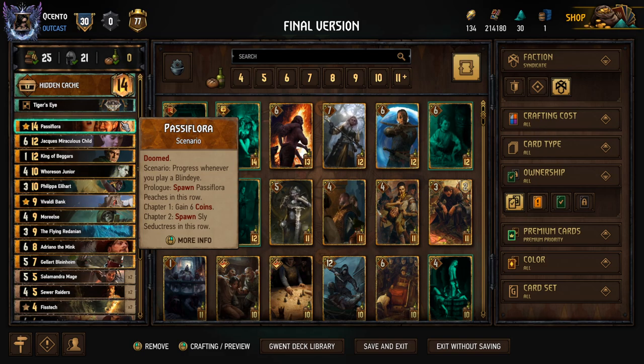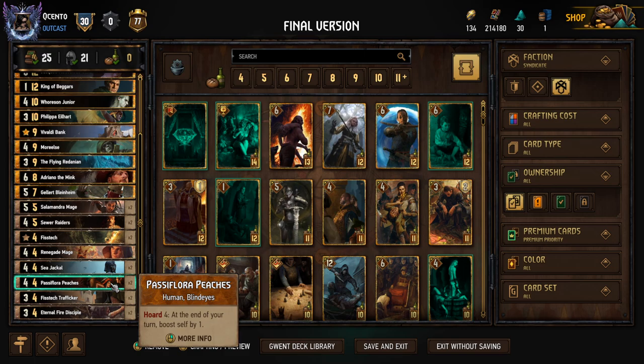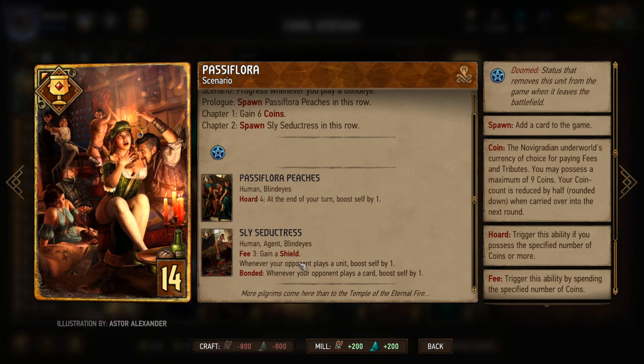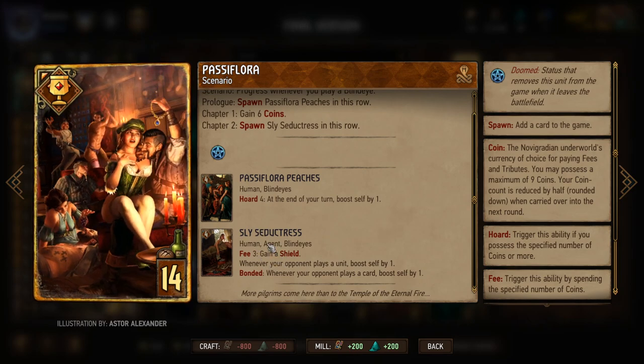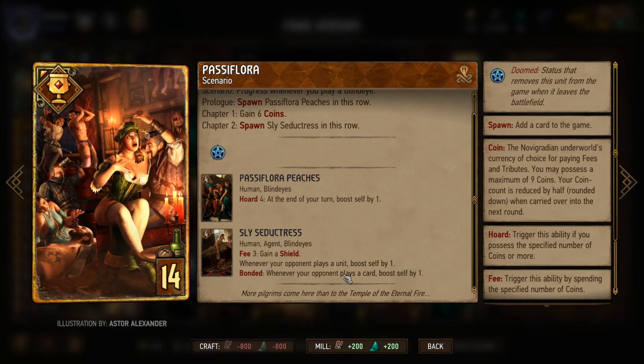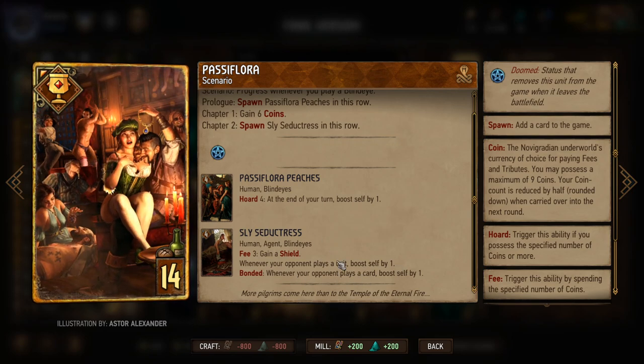Passiflora is a scenario that progresses whenever we play a blind eye. On the first chapter or prologue we get a Passiflora peach. When we play our first blind eye we get six coins, and when we play our second blind eye we get a Sly Seductress. The peach is Horde 2 because of leader, but at end of turn it boosts self by one. The six coins we can use however we want, and the Sly Seductress boosts self by one bonded whenever your opponent plays a unit.